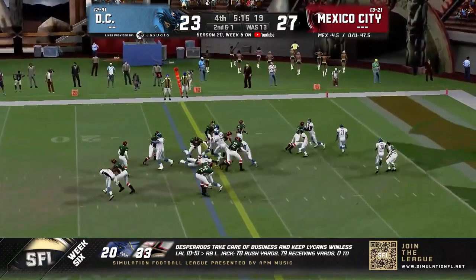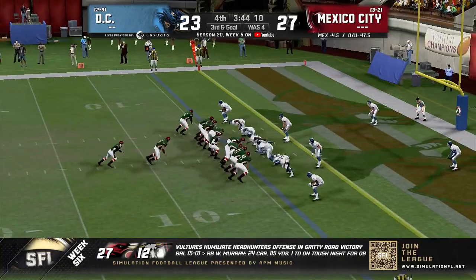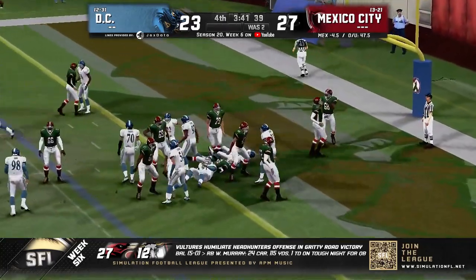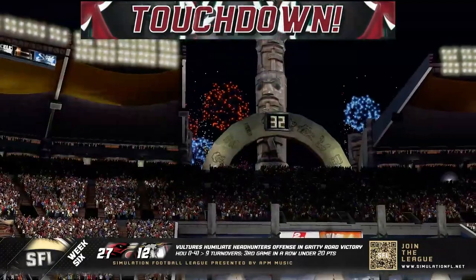Handoff up the middle for Jones, has room to move sides — he's a good runner but cannot evade Vasquez. He's brought down at the 6. He'll hand it off up the middle — to the end zone! Touchdown, Mexico City! Aztecs now lead by 10 with the extra point to go.